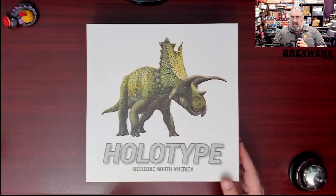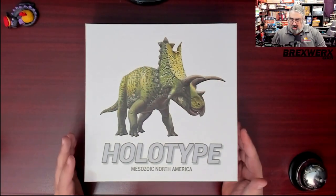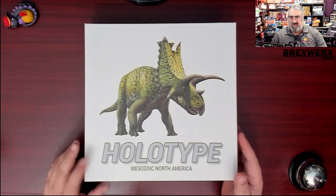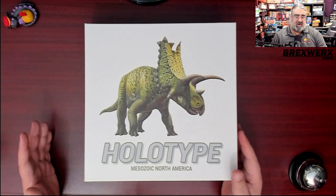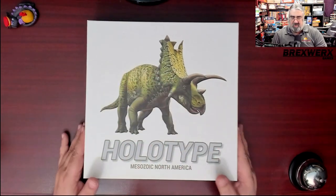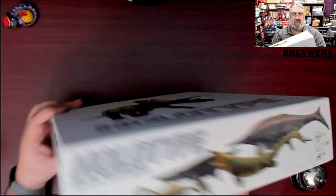Now that the shrink is off, we're going to open this up. This plays two to five players, one to two hours — other reviewers have said it runs closer to the hour mark except for your first few games. It says age 14 plus, but I've heard it could probably be played by younger kids. We've got beautiful triceratops art on the box.